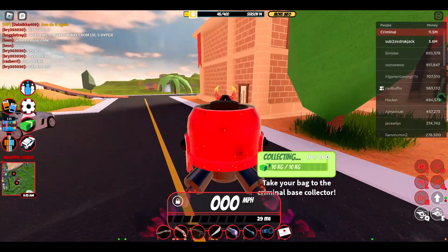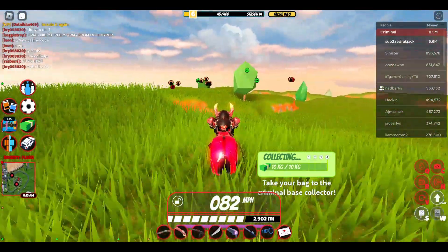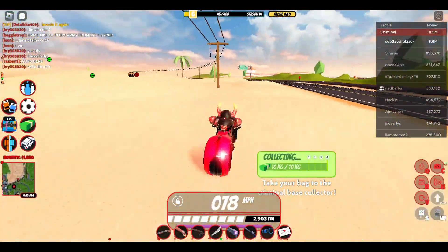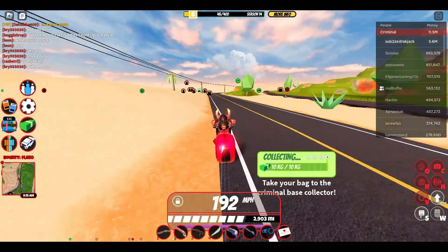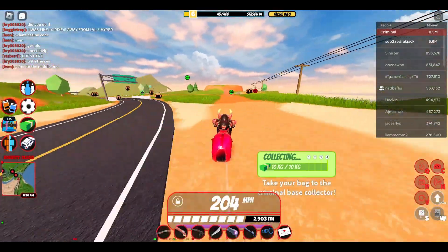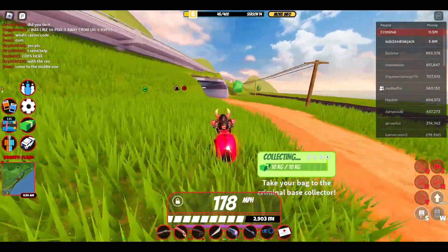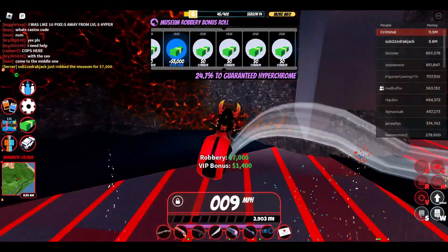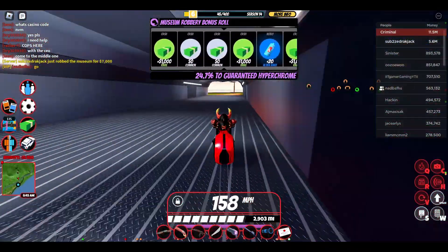I could just get back into my vehicle or get a faster one. As you can see, I just dropped out of the museum really fast. I'm gonna turn over here — this is really good for turning around fast, and once it opens again we just do it again.